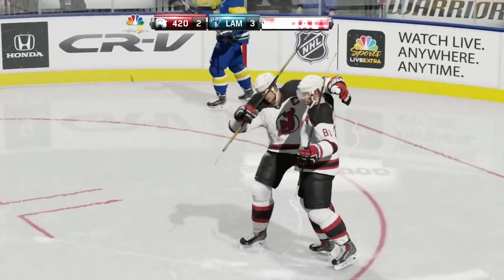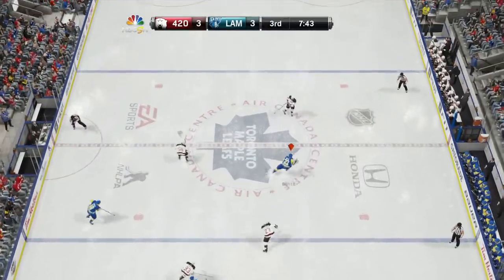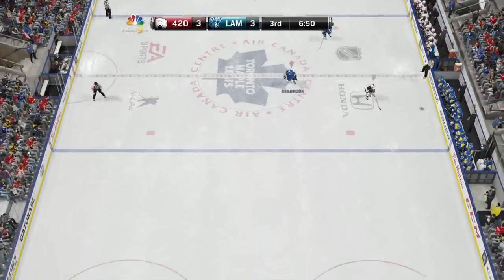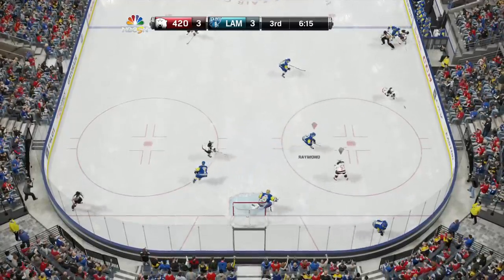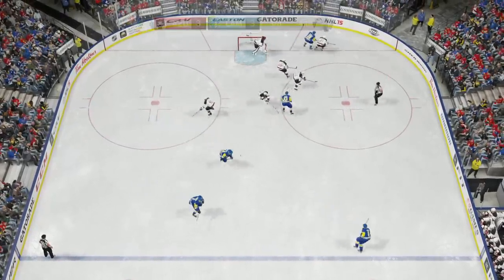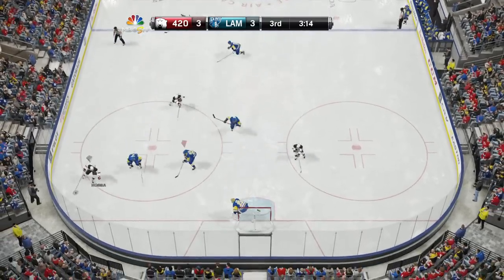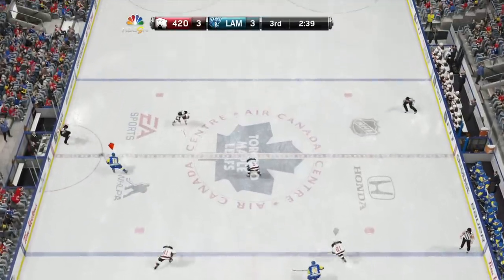Nice pass to Boyle right across — beautiful Sharp! I should have shot it quicker. Now I'm pinching like crazy. Seabrook, get back! He wants to curl and shoot, don't give him it — oh, beautiful! There it is, Purcell! Stick lift quickly, get the puck — I need the puck right now. He's actually not too bad of a player. I cannot really control him in the offensive or defensive zone.